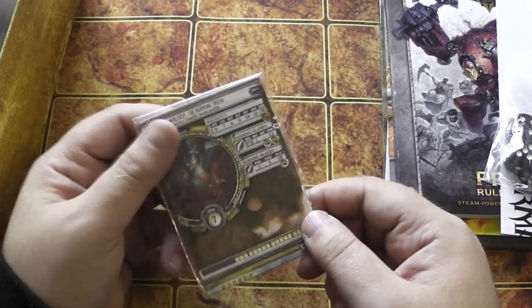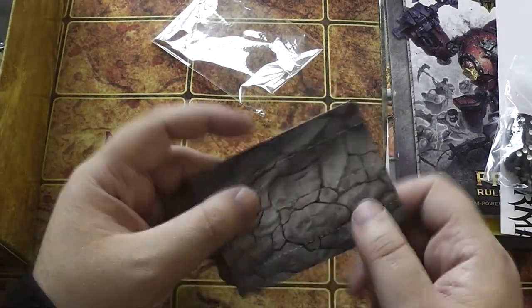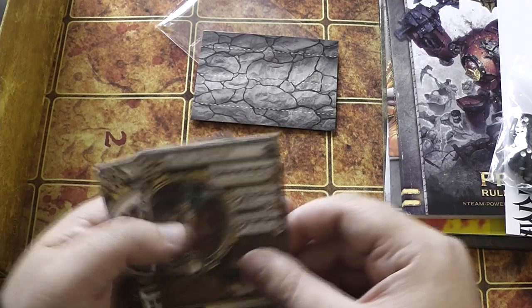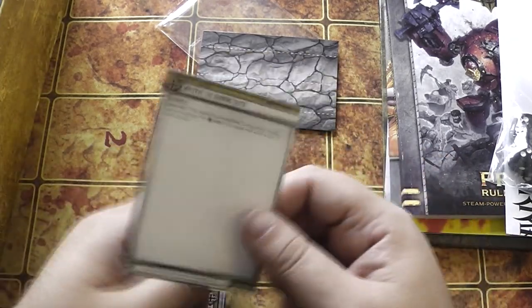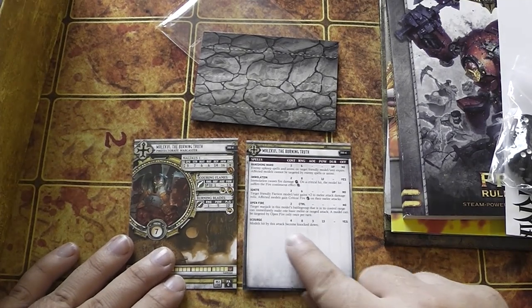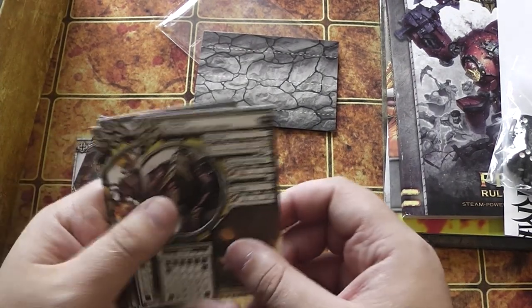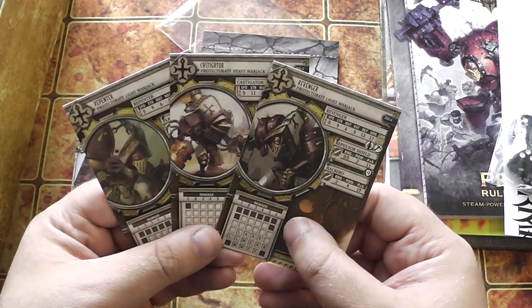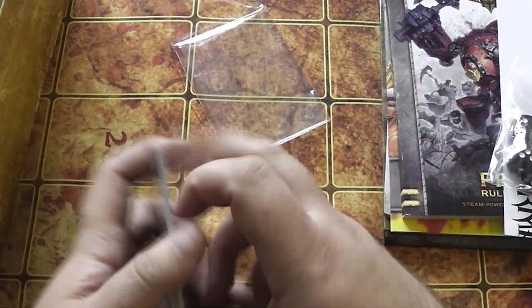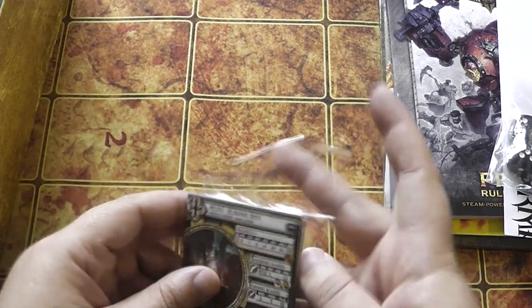There are the cards for the units within the set. You've got an obstacle card, which is basically a little wall — you fold it like that to create a little wall. Then you've got your War Caster's main card with his main abilities, and then a second card as always for your War Caster which contains his spells. On the other side is his once-per-game feat, which is pretty cool. And here are the cards for the War Jacks — light, heavy, light. You've got everything you need there to get playing.